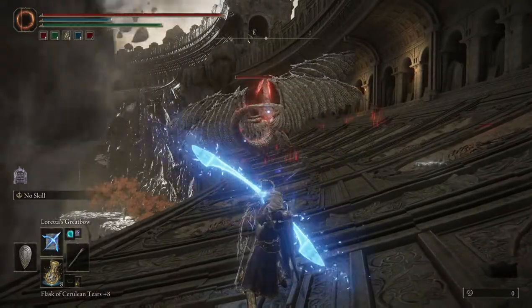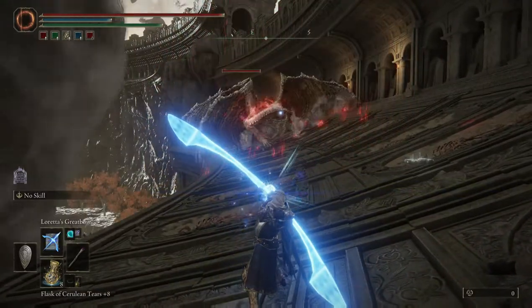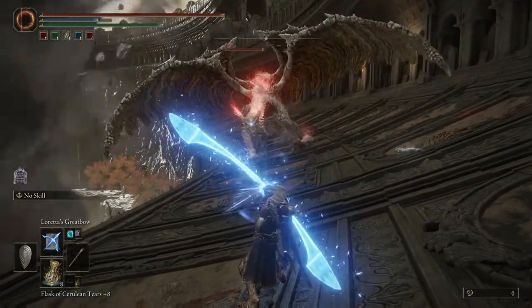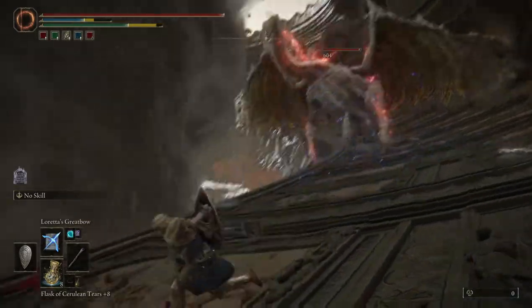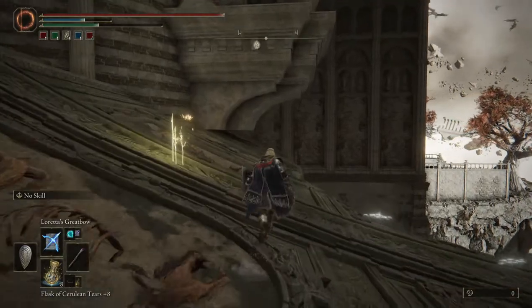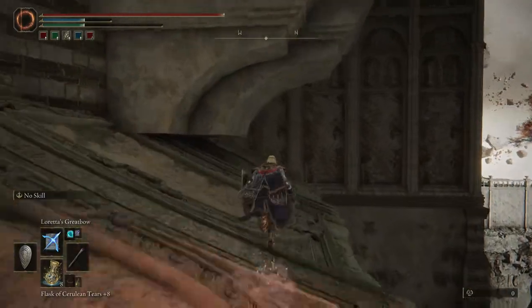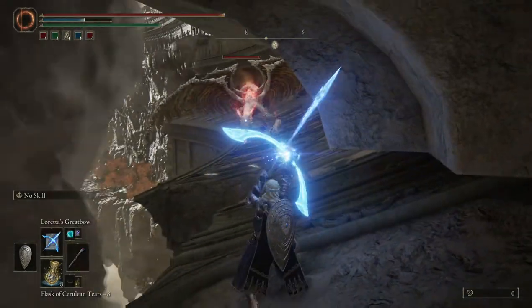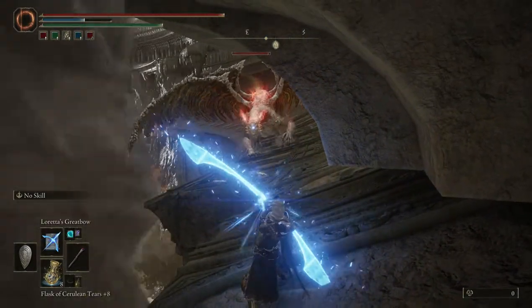To start off beating this, I like to use Loretta's Great Bow. It's real good for long-distance encounters if you're trying to keep distance from a big dragon that has red lightning and fire breath. So we're gonna run away towards his alley over here, and with Loretta's Great Bow it's effective for still being able to fire off shots.